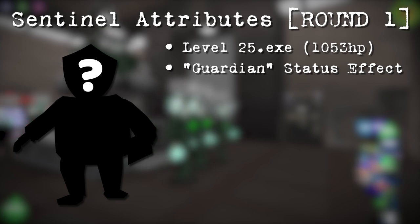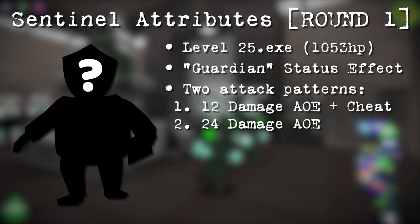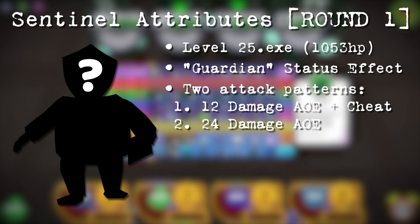When it comes to Sentinel attack patterns, they will either use one attack move along with one cheat, or one strong attack move with no cheat. It's also important to note that Sentinels only attack using AoEs.